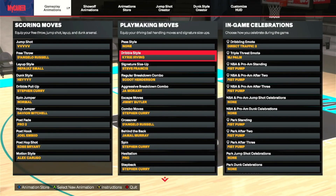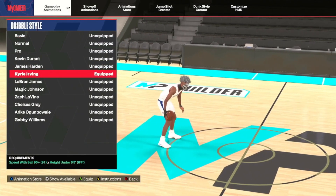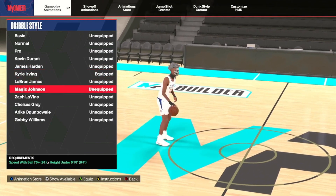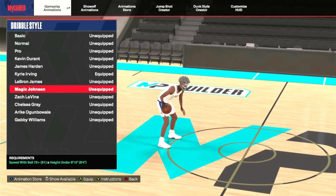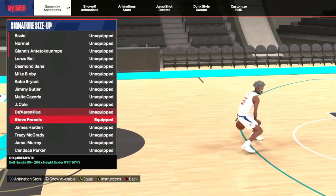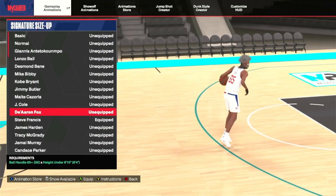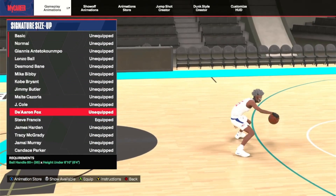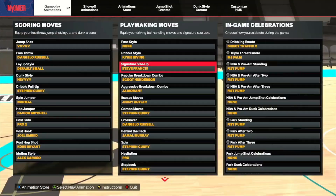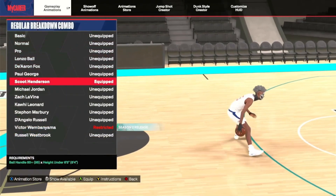You need the right dribble style. Kyrie is the go-to; if you can't get Kyrie's, I recommend Magic's and LeBron's. People say Magic you can only speed boost one way - that's not true, you can speed boost both ways. Steve Francis if you're 6-6 and under; can't get Steve Francis, use Daren Fox. I got y'all a mini dribble tutorial near the end of this video where I'm gonna show y'all Steve Francis or Daren Fox.